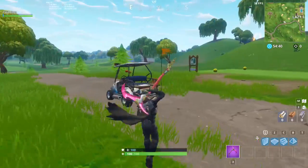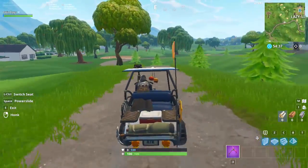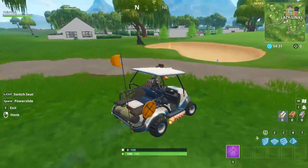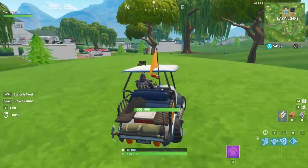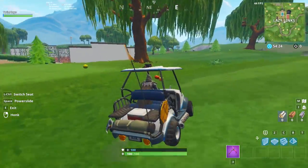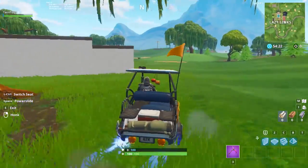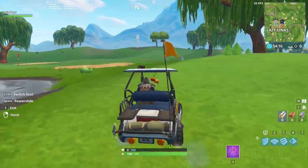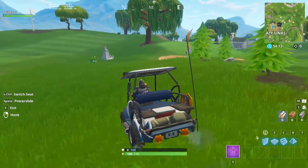If you guys haven't noticed, every Battlestar is basically located on a very noticeable patch of dirt. And the location is actually directed to the right of Lazy Links. If you guys can't get there, just get like a little cart or something like that, or just play until you actually get a good landing onto it. But the whole location is right here.